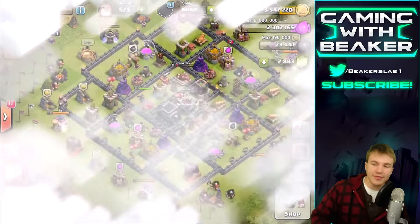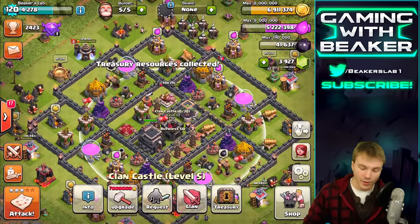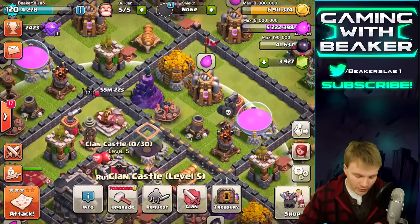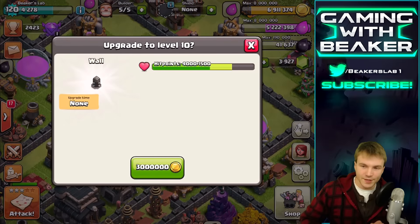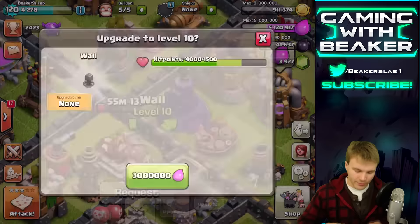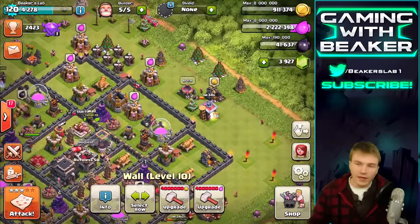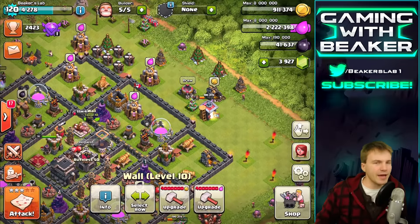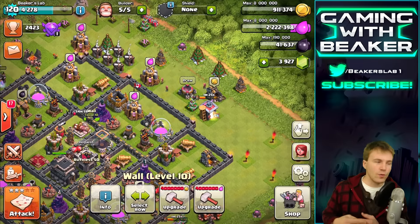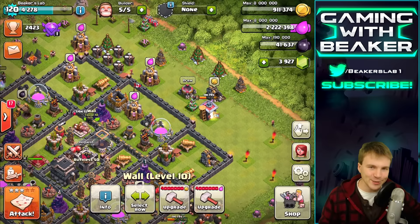Let's go back to base, spend some of this loot, and then peace out. We're gonna go into the treasury — wow, we now have enough to do two walls with gold and one with elixir. Why don't we just ball out and do it? One, two, and three. Good day buddies, good times. Let me know what you thought about today's video — I think we did a little bit of everything. I had fun mixing it up, war and farming don't have to be separated. Let me know how your week is going and I'll see you guys next time, peace.